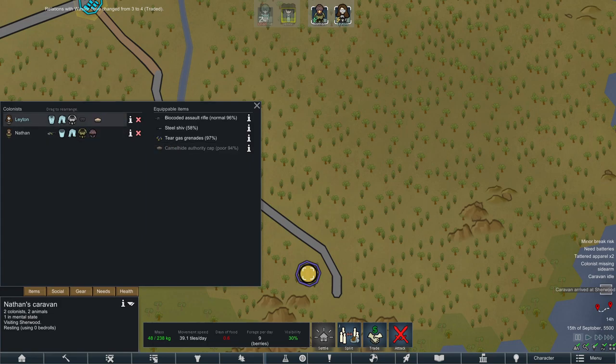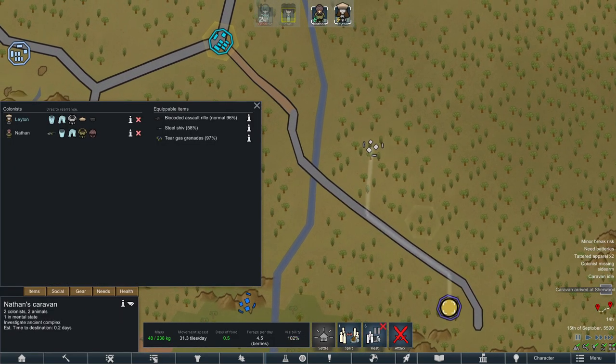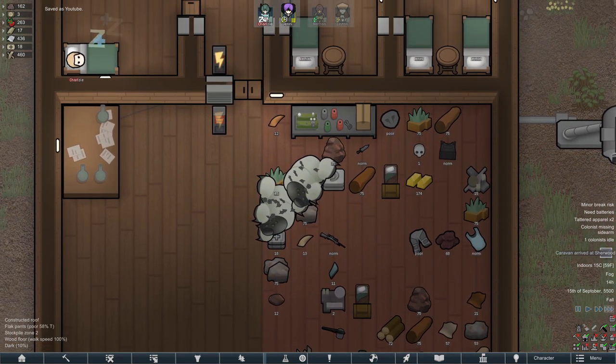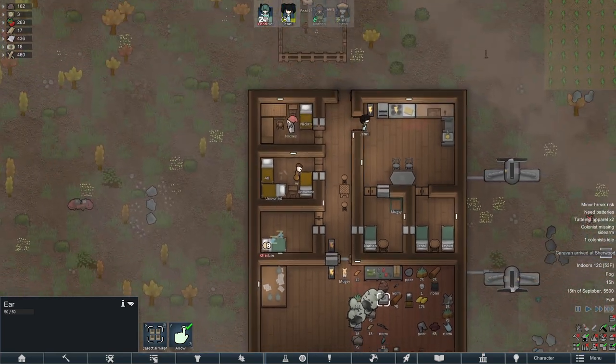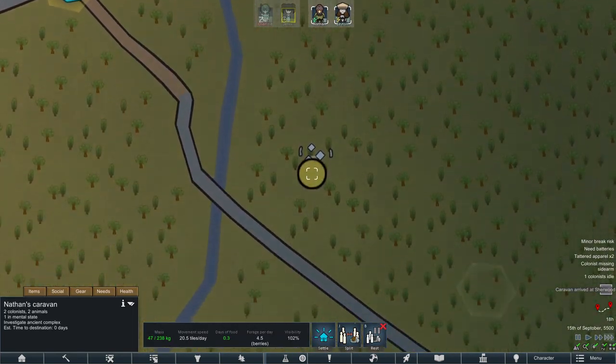You can wear the authority cap then, I guess. Now that we're there, let's go investigate the ancient complex. Oh, we didn't even pick up the ear — I thought we took the ear. Oh for god's sake! No wonder we couldn't sell it.